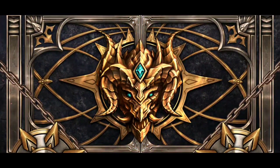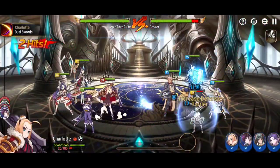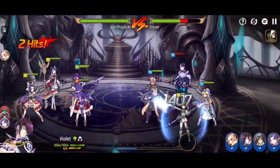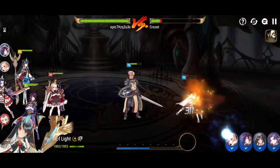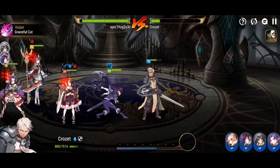Don't build a team of the same element — you want to mix it up. If you have two damage dealers, don't go with two Fire heroes; you don't want to double up on an element. It's okay to double up on Dark or Light, but early on you want different elements for more flexibility. You're going to have more chances of having an advantage versus various teams if you mix the elements up.